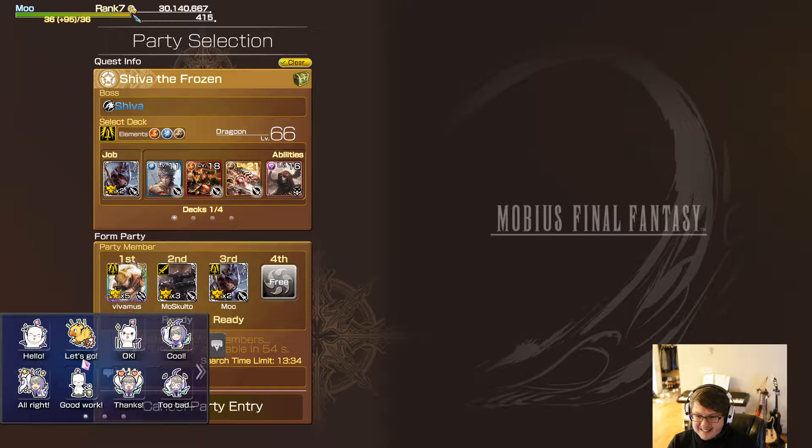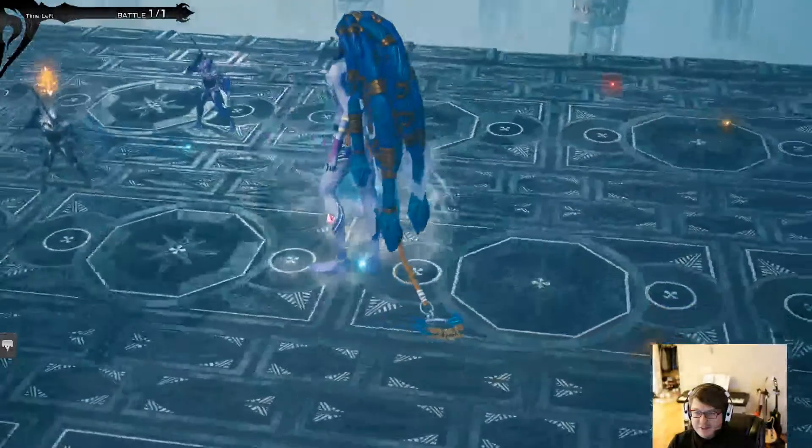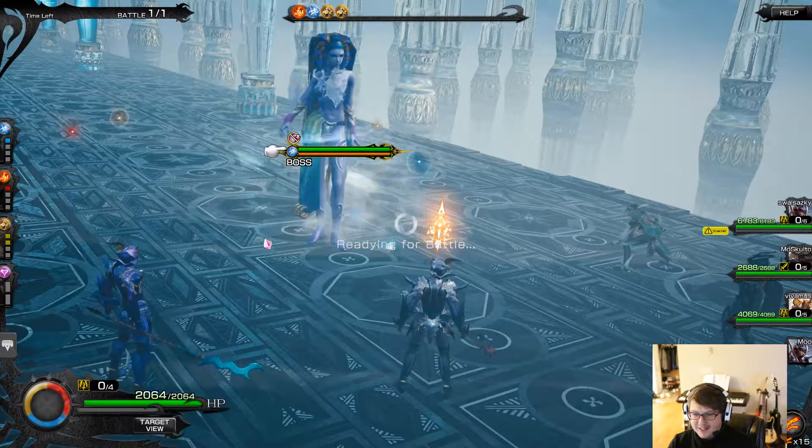You have these little emotes here — it's the only way you can really communicate with the other players, which in a way is good. You want to keep the environment relatively friendly, and giving people the ability to curse at each other will normally result in people cursing at each other. It really depends on everyone's connection, so sometimes there is a bit of a loading screen, but the benefits far outweigh the amount of time you need to wait.